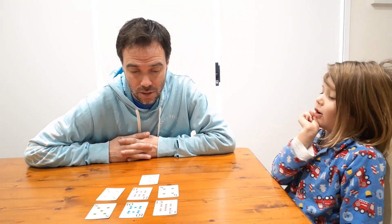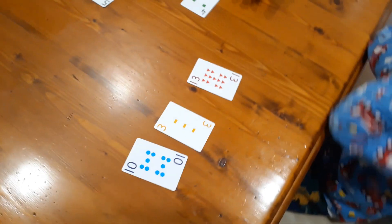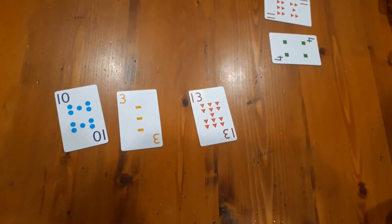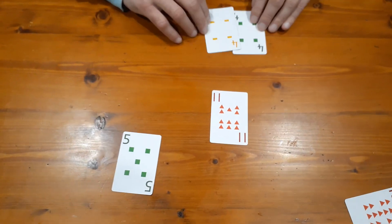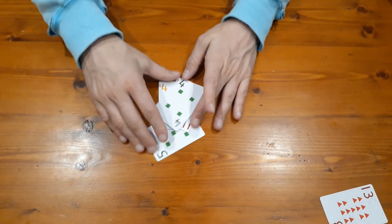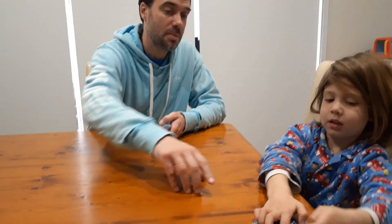Nash goes first. Because Nash made addition, I have to do addition too. But you've actually done a good job because you've left me with nothing — I can't do any addition with these cards. So these cards get put to the bottom of the deck, and those cards get flipped upside down — they're your bank. You've got three cards now, that's like three points.